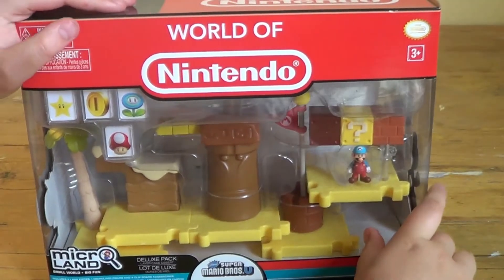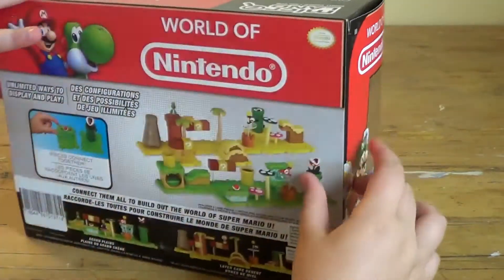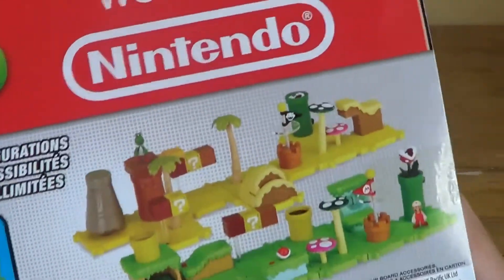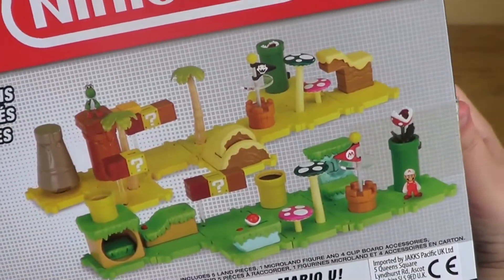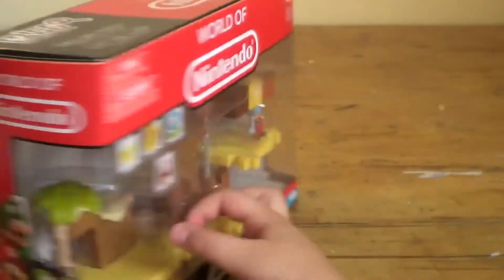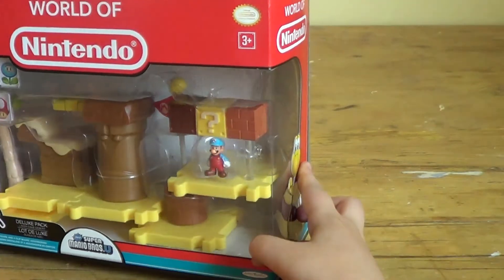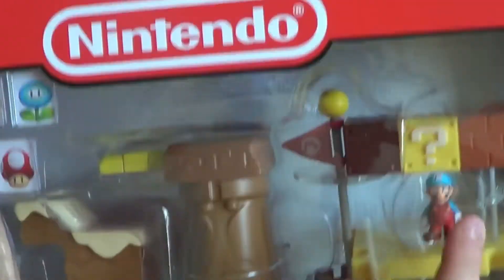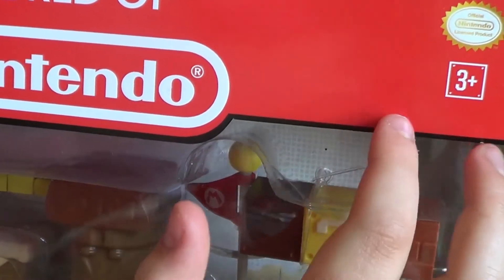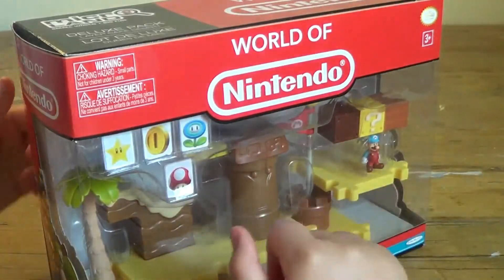This is the Mario one. I just found it in the Entertainer today. I haven't found it anywhere else. I was really excited to find this. As you can see, there are different sets to collect. It was made by JacksPacific for 3 and up. I like how that's in, like, you see that block right there? 3 and up is in that block. I quite like that. And it's an official Nintendo thing.